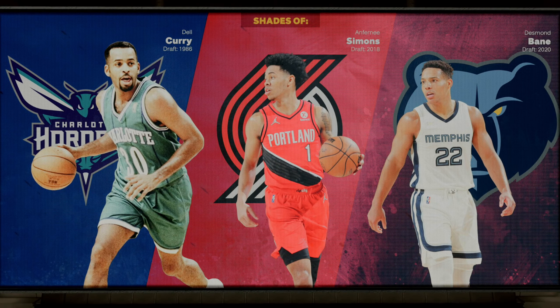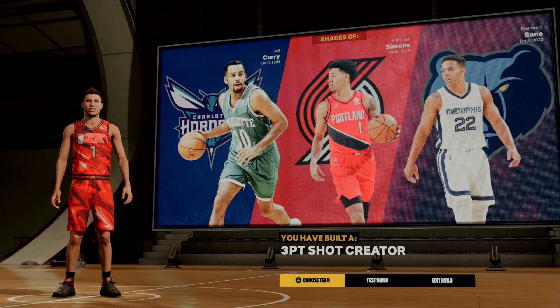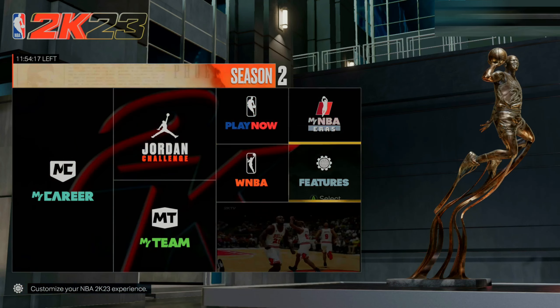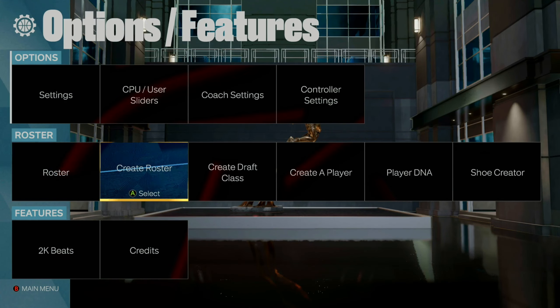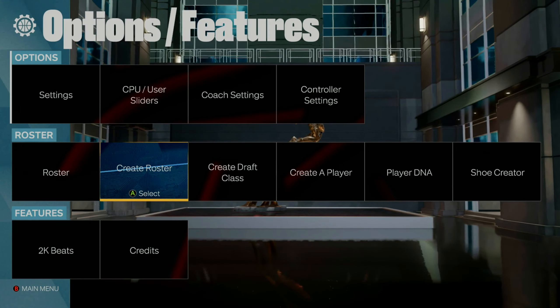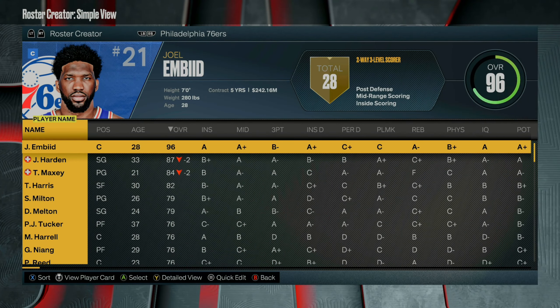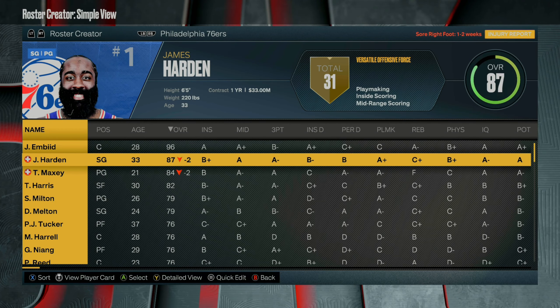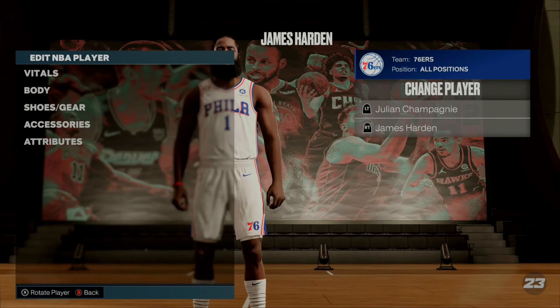Go ahead and complete the build — it will come out and give you a random name. After you've completed the build, go back to the NBA 2K23 main menu. Once you're at the main menu, go to Options, then Features, and hit 'Create Roster.' Hit the very first option, then pick the Official 2K Sports Roster, and find the player you're doing the replica glitch on — in this case, James Harden.